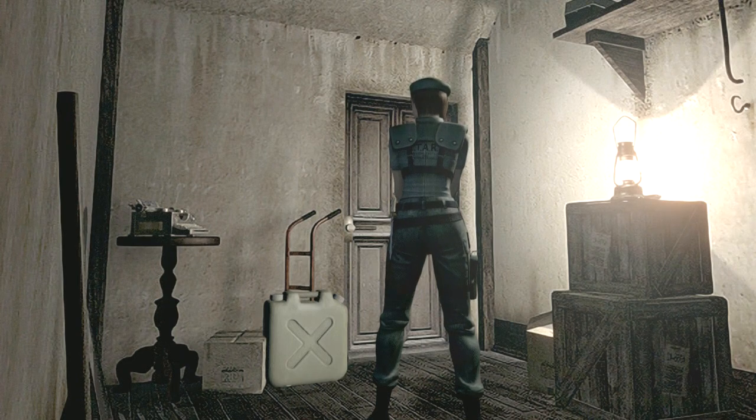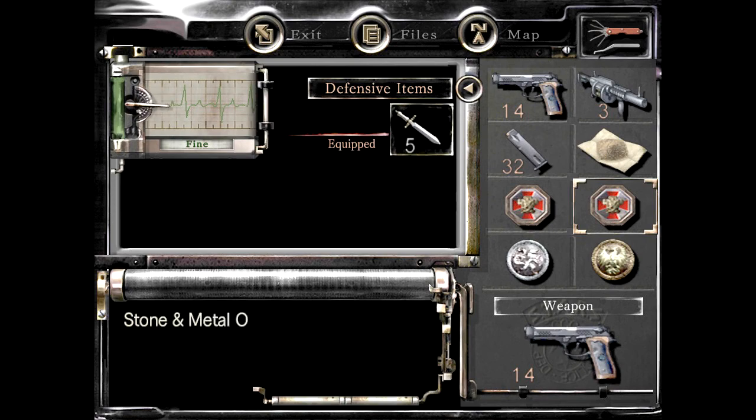Good evening and welcome back to Let's Play Resident Evil. When we left off last time, we finished up all of the courtyard basement. We found another Spencer family crest. We are prepared to go downstairs in the remaining locked door. I'm really excited about this.